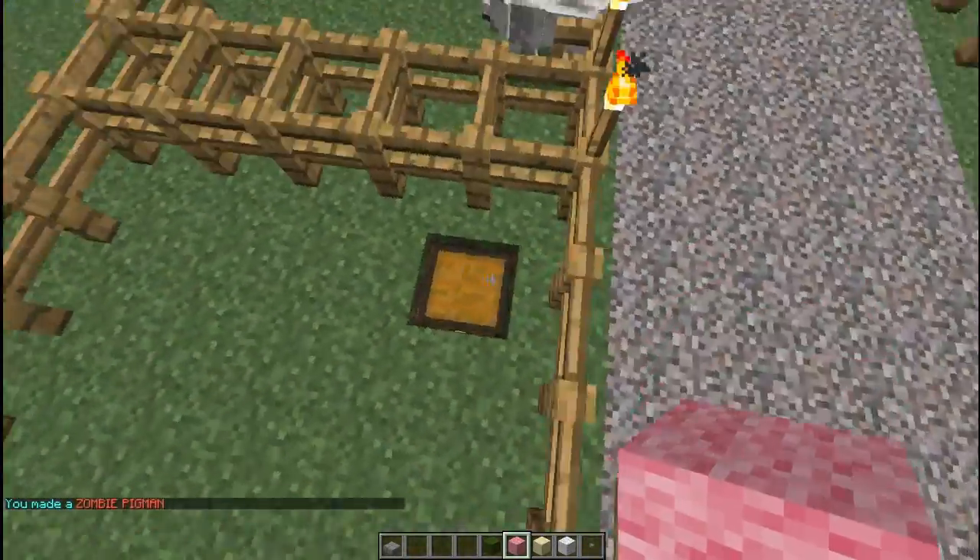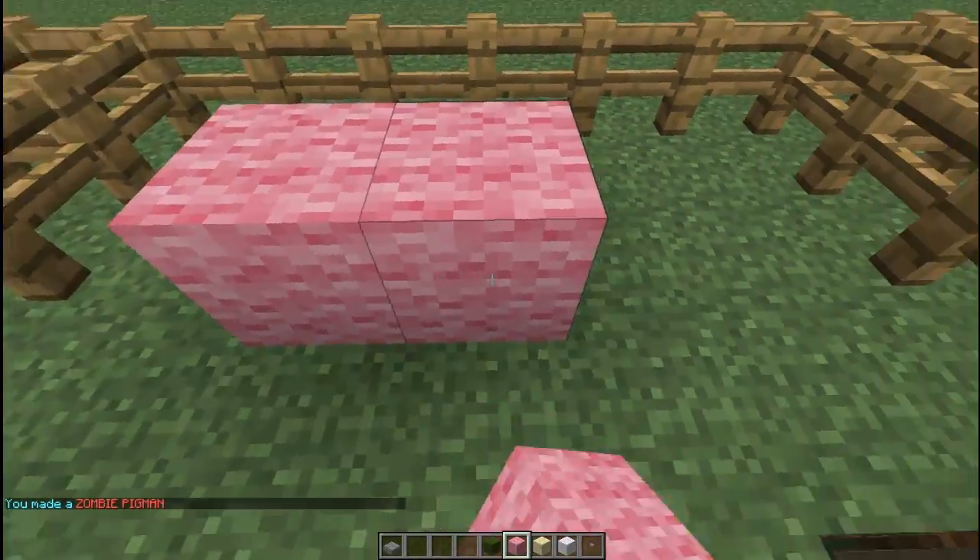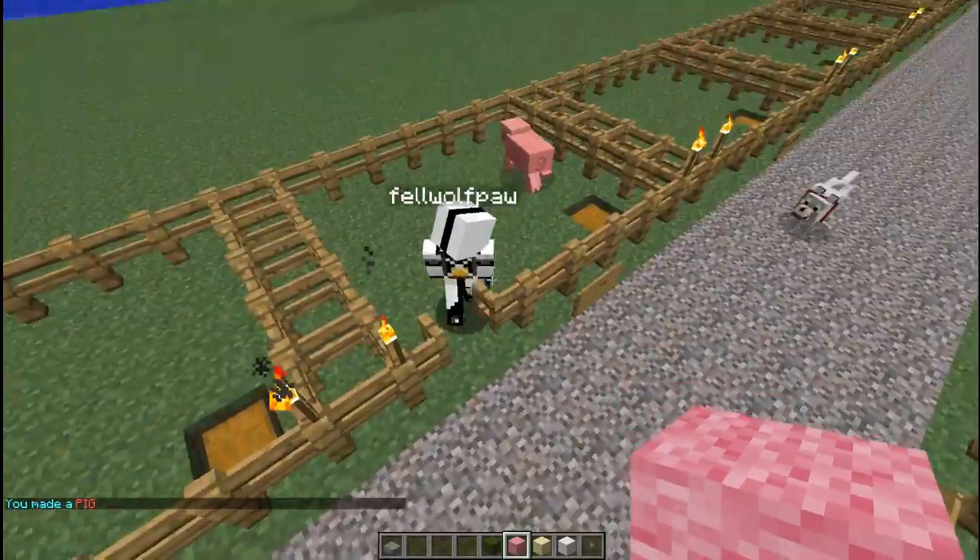And then we have the pig, which is simple enough — just 3 pink wool, and that will create a pig.